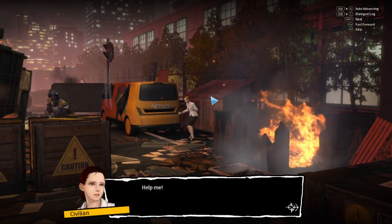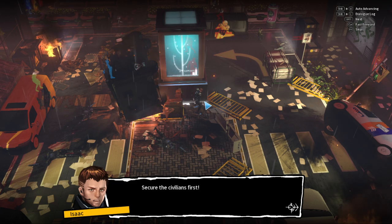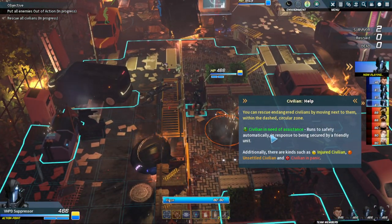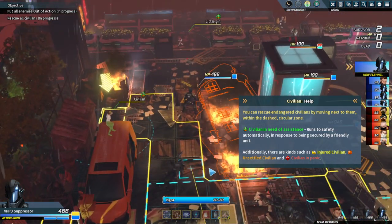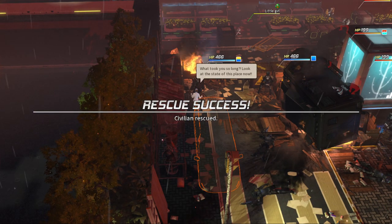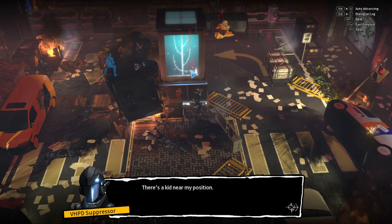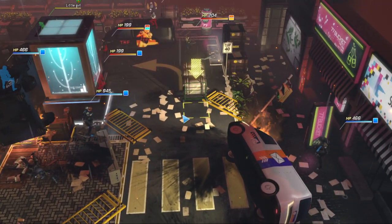Oh jeez, a little girl. That's a problem — at least in that direction. Rescue old civilians within the zone. Injured civilian, unsettled civilian, civilian in panic — three kinds. This is kind of different from XCOM. I'm wondering what effect that has — will they not come quietly? Will we need to pacify them, hit them in the head and pick them up? The kid's still there.